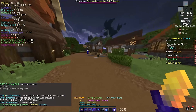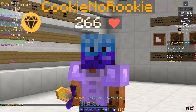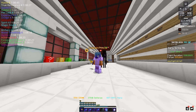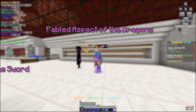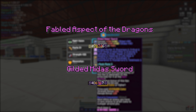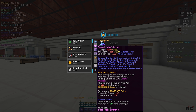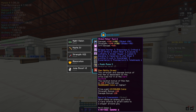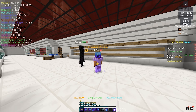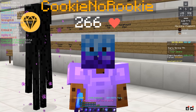Let's recap quickly what we know already: the Aspect of the Dragons is still better than a fully maxed out Gilded Midas sword, and the Fabled Midas just doesn't compete with the Gilded Midas. I tried it in the End before and it just doesn't seem to be doing more damage than the Gilded Midas consistently.